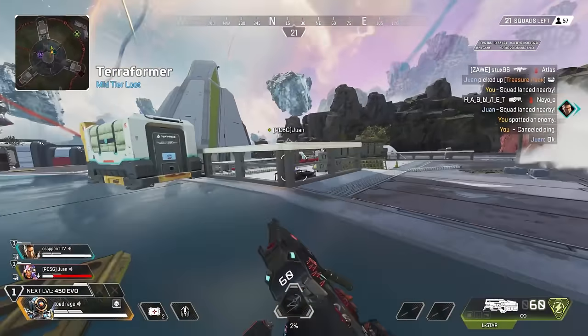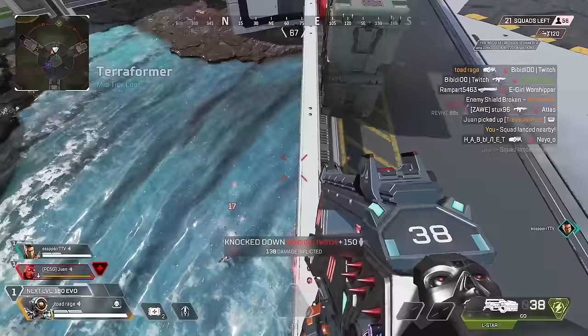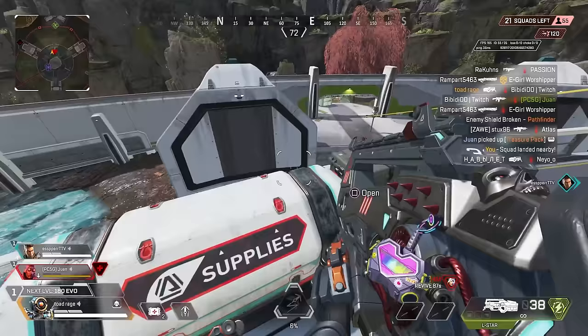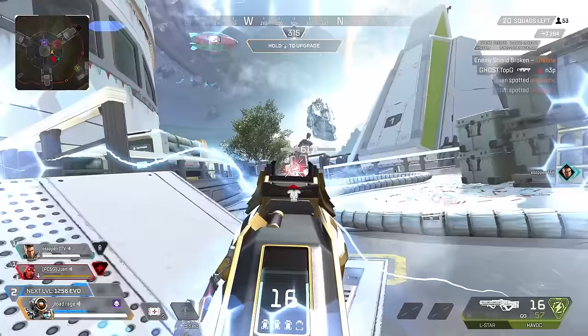The Havok has always been one of the best guns off-drop. It just doesn't need any attachments. It's got a good magazine size already. It can't take a barrel stabilizer, so you can't really upgrade it much. And it's amazing close and medium range. Since the SMGs have been getting nerfed hard over the last few seasons, the Havok has crept up in priority as a great close-range choice.